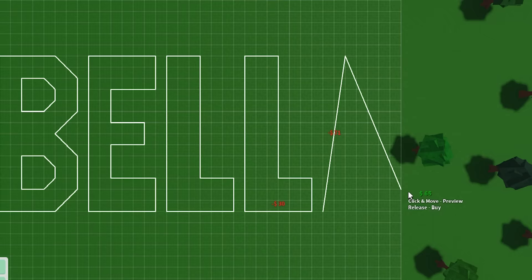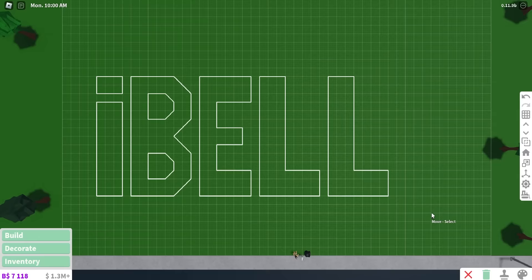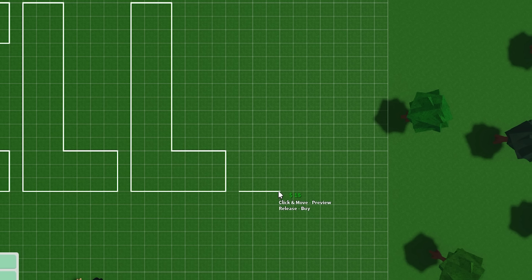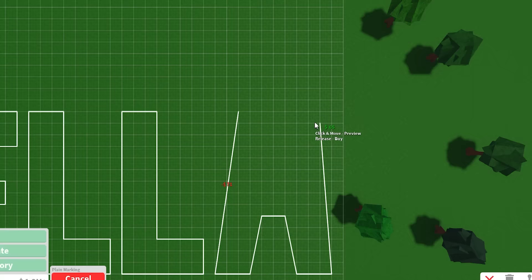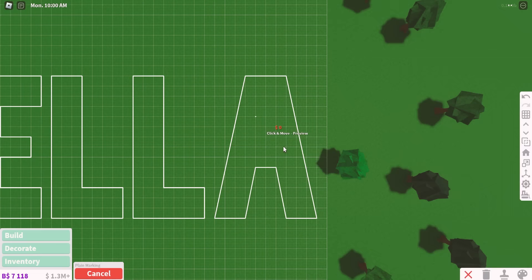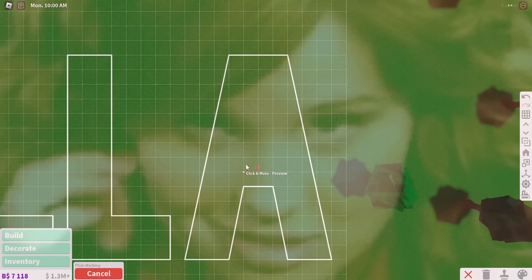Ta-da! I successfully shifted it over quite a bit, so now I have space for the final letter, which is the A. So maybe we'll go three — like that. That reminds me of Among Us. Is this lopsided or is it just me? What is happening here? Oh wait, it's not lopsided. Okay, I'm just seeing things at this point.